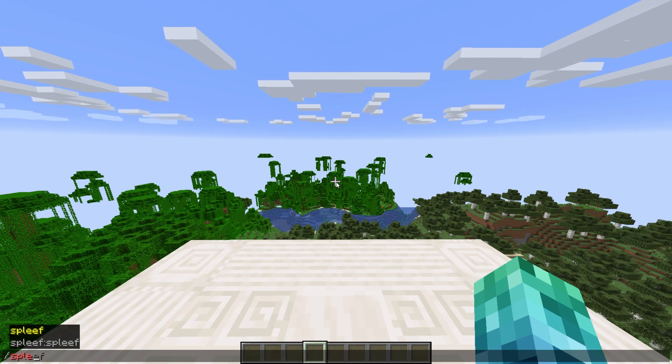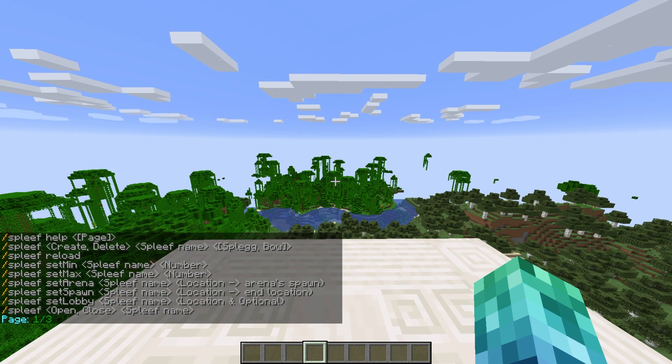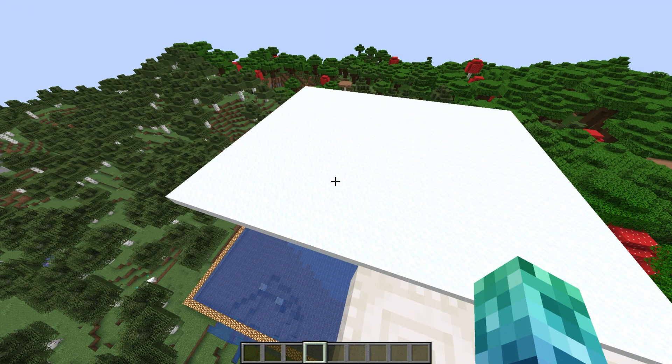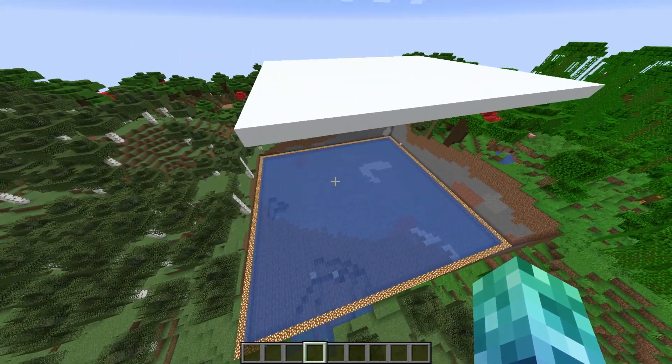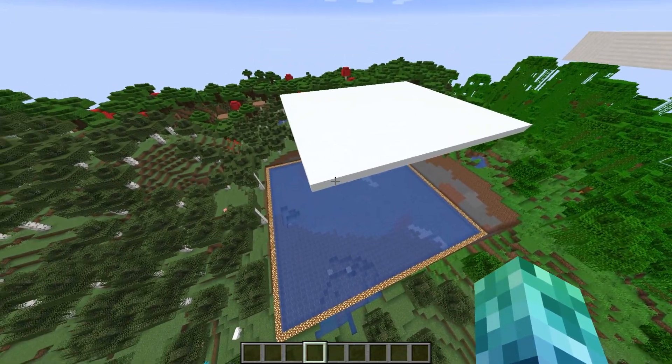When in-game, we can use /spleef or /spleef help to get a list of commands from the plugin. First, let's create an arena. An arena is one or more layers of snow blocks above a body of water. When players land in the water, they'll be removed from the game. Last one standing wins — simply just build one to get started.